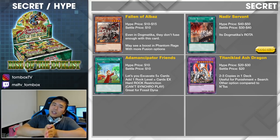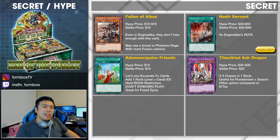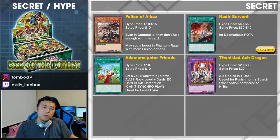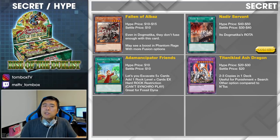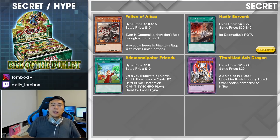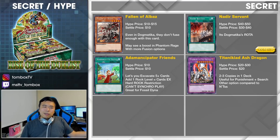And finally, the last card: Titaniclad Ash Dragon. High price is $20 to $30. You kind of have to have this card to play Dogmatica properly. This is your way to give yourself another ability to search — you can search out another Dogmatica card, which is pretty awesome. You probably want one or two copies, maybe even three in one deck. It's really useful as a punishment target to give you additional search. And of course, the other option is to throw away Drident and you can pop an additional card.